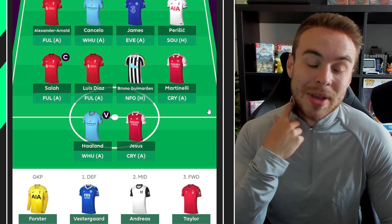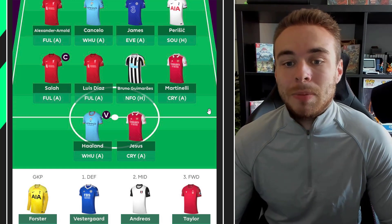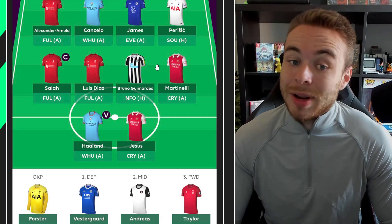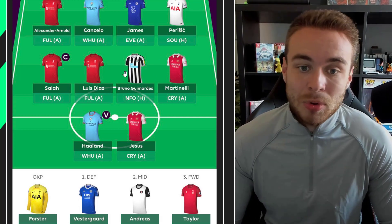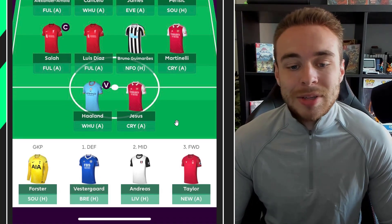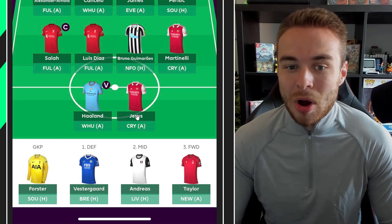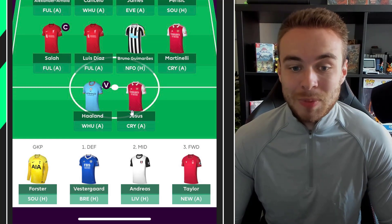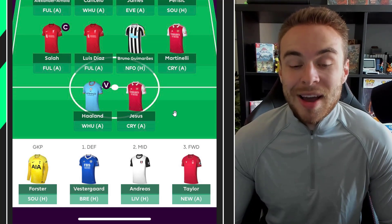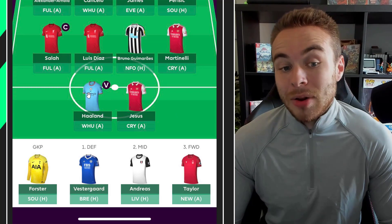At this point I think Bruno and Martinelli are probably the best 6 million options. Martinelli could be on penalties and had a really nice pre-season. Bruno played really well for Newcastle towards the end of last season. Up top, Haaland and Jesus — Jesus I think is more owned than Salah now, just because of how good he's been in pre-season, really leading the line for Arsenal. I think he's going to be a really good FPL asset this season.